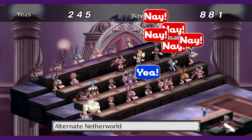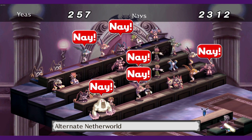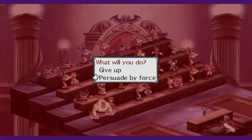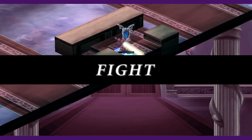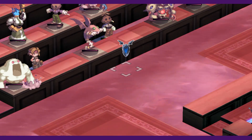If the majority of votes aren't in your favor, you can also beat up the opposing senators to pass your bill. In most instances you have to be very strong to do this, so save it for later. You can also bribe senators by giving them items they want to sway their opinion, but I found this was never very effective, and it's easier to just wait until you're stronger and fight for the vote.